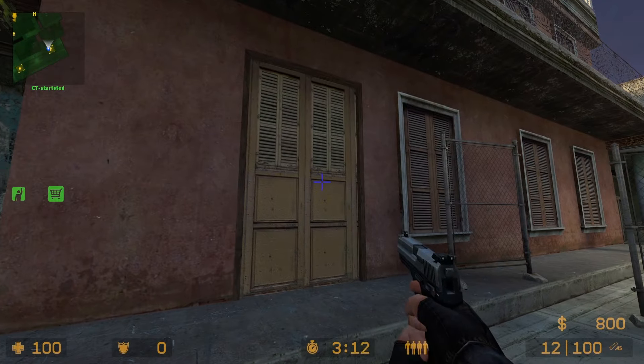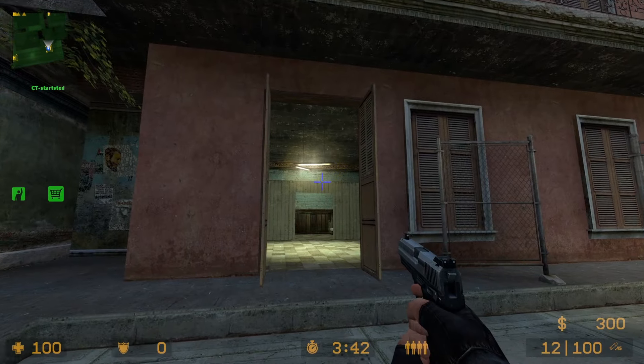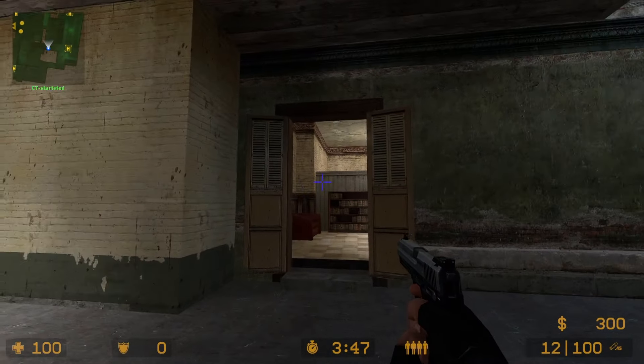Havana is the only official Counter-Strike map that is randomized every round. Every round is randomized by doors opening or closing, which makes it quite interesting.